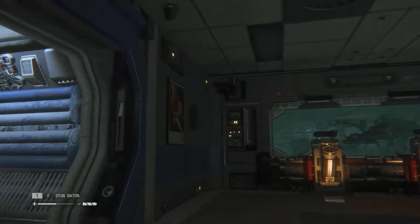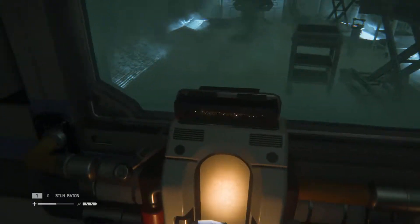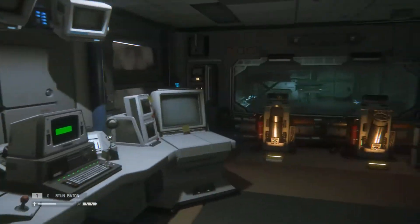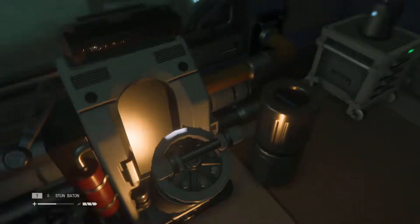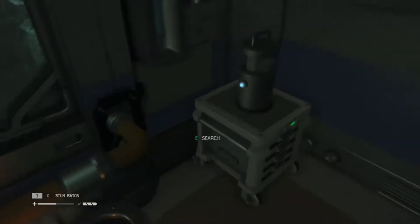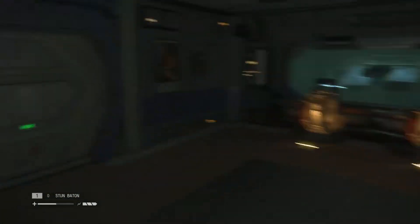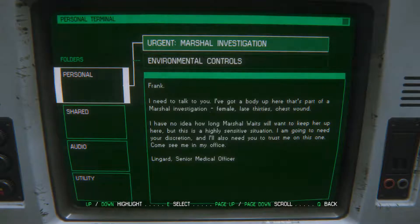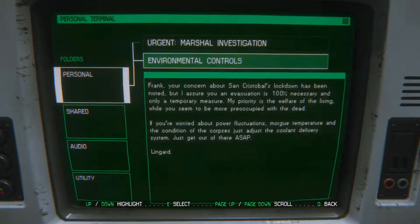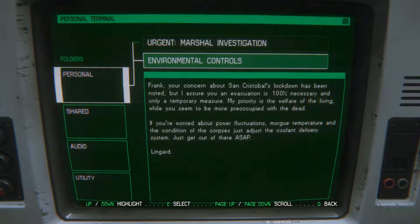Just decoration — it's a good guess though, I hadn't considered that. Hold and hide — classic, love to hide. We've gotta get that Compound B. Let me look at the computer again. Controls: evacuation 100% necessary, morgue temperature and condition of corpses — just adjust the coolant delivery system, get out ASAP.